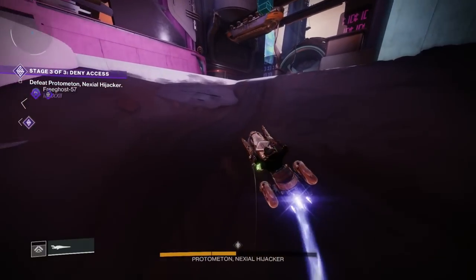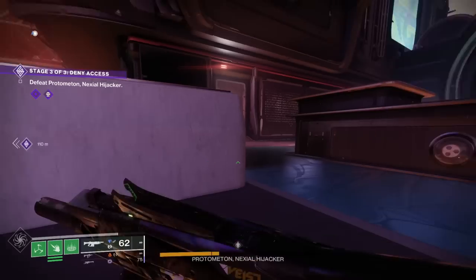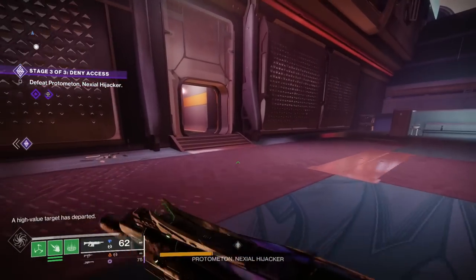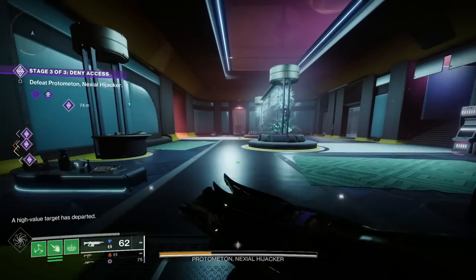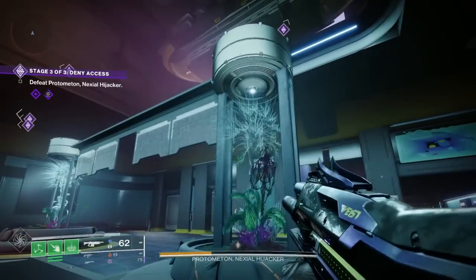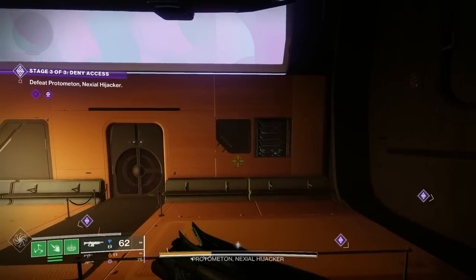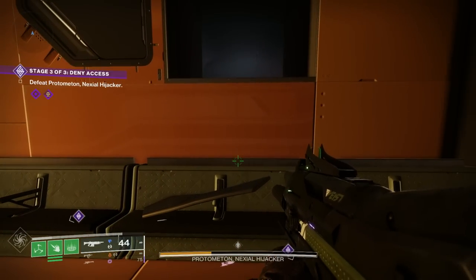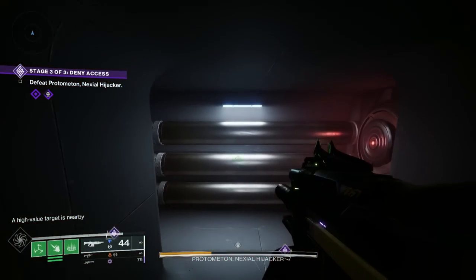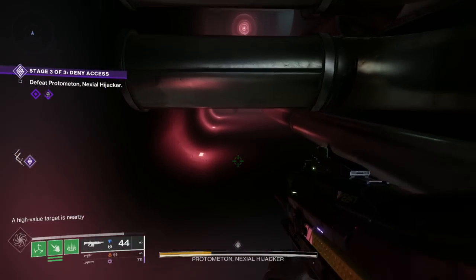The Lost Sector is located in this building. Come into the room where you can see all the plants, and there's a hole in the ceiling. Jump up into here and there's a vent you need to shoot out to access the Lost Sector. You can sneak your way around here - I'm going to cut back to my mission footage to carry on.